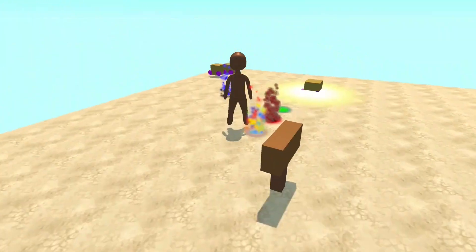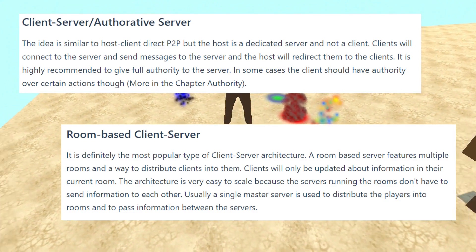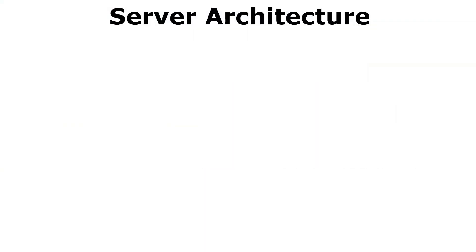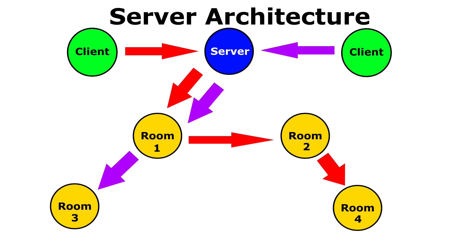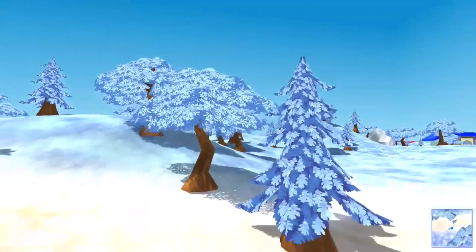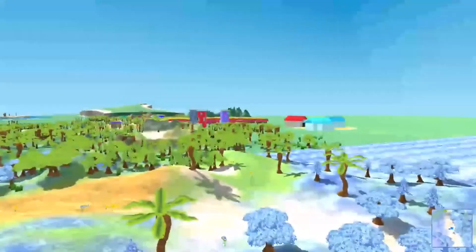I finally decided on what kind of server architecture I want for my game. I want my server to be a combination of an authoritative server and a room-based server — room-based because I need to divide players into different rooms depending on what state their game is in. For example, there's a real world overworld, then different rooms for when a player goes into a store, a house, or gets into battle. The basic idea is to have one server that divides the game into multiple rooms and moves players around depending on what scene they're currently in.